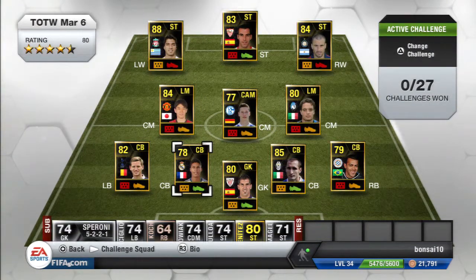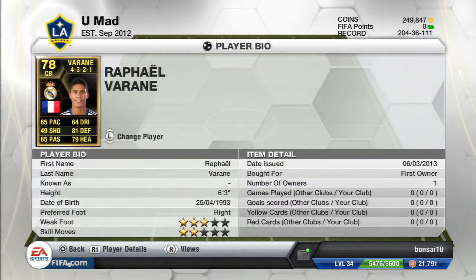Then we got one of the biggest talents in soccer — Varane from Real Madrid — with 78 overall stats, 75 pace, 81 defense, and 79 heading. He's like 19 years old and is one of the biggest talents in the world. He's quite tall at 6'3" and plays at center back, so he might go for a bit.